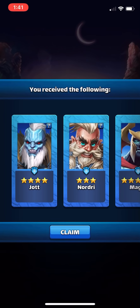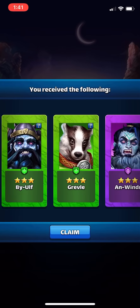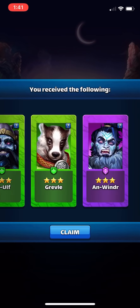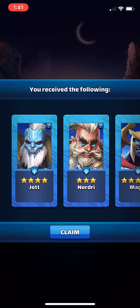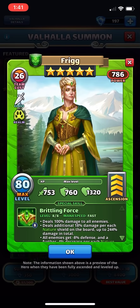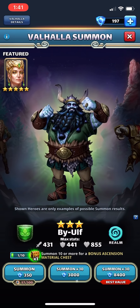I would say that these summons were above average as far as getting legendary heroes. I got Magni, Jot, and Horror Call. Other than Jot, I didn't really need Magni or Horror Call, but I'd say this is above average — I got what I needed and it was worth the chance. I'm going to stop here though, because I don't ever recommend chasing heroes. This is a pretty good one to go after, but no hero is worth chasing.